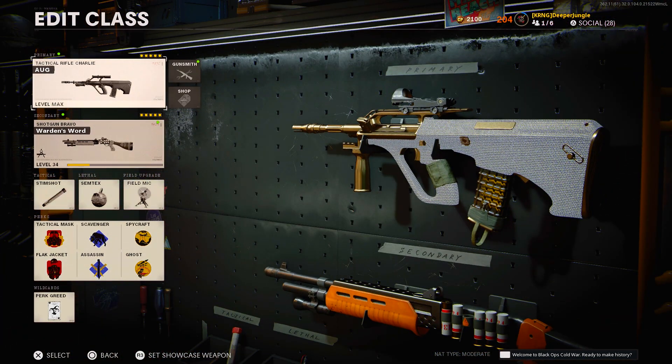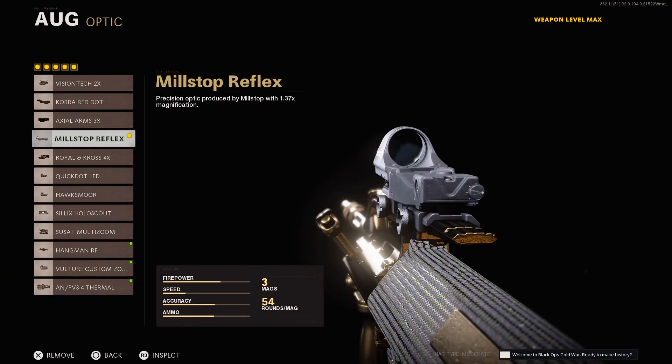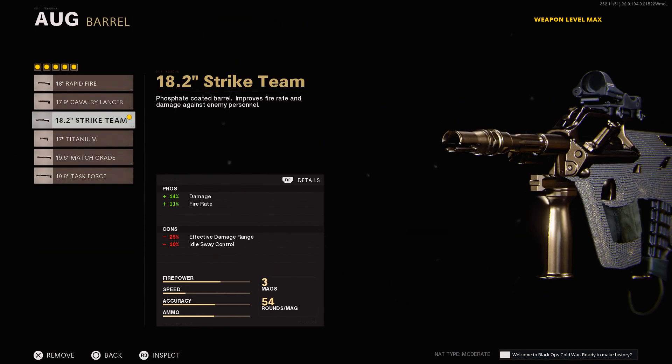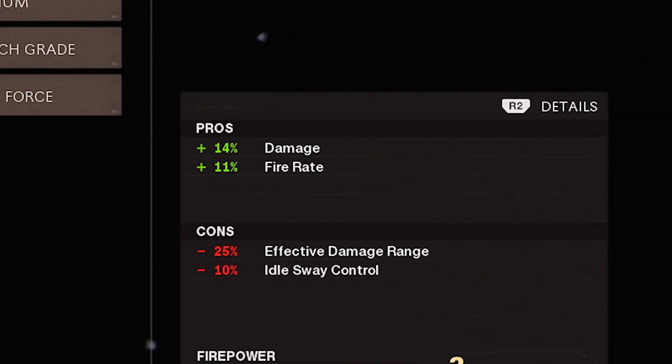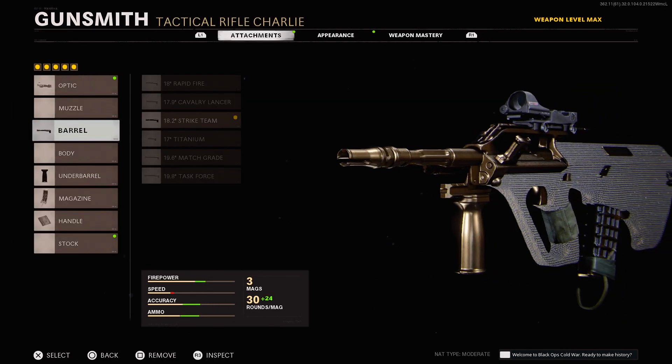Now let's talk about the attachments I'm running on my AUG. For my first, I will be using the Millstop Reflex sight which allows us to be a little more precise. For our second attachment, we are going to be using the 18.2 inch Strike Team barrel which increases damage by 14% as well as fire rate by 11%. This barrel is a no-nonsense option that straight up gives you more damage and a faster fire rate.